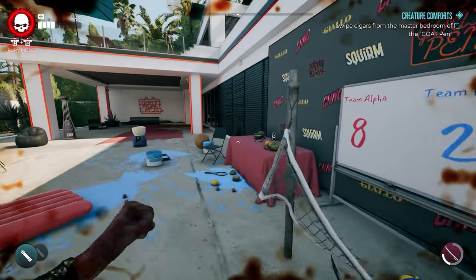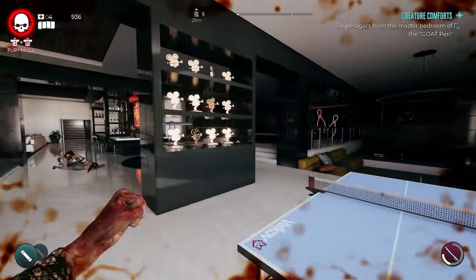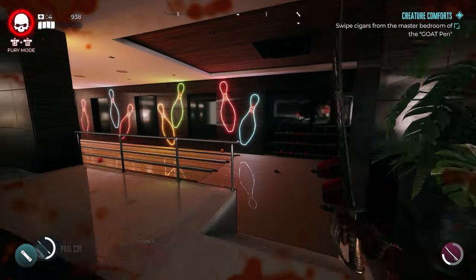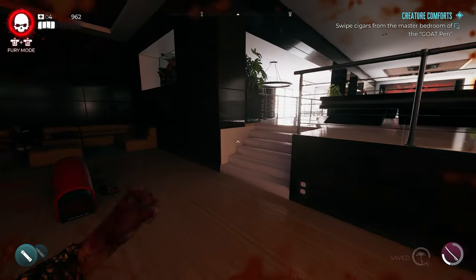To get down to the bowling alley, you just jump over the ledge or take the stairs inside, and the boss is going to be back in this corner. However, a lot of players encounter the issue where the boss doesn't spawn down here.